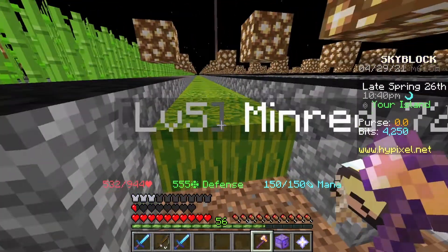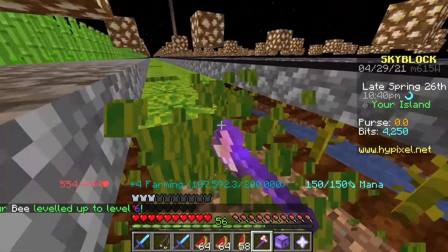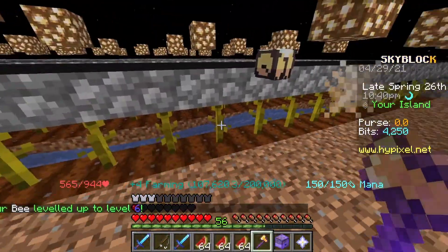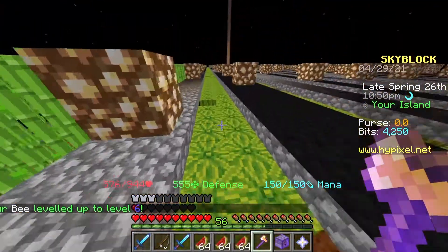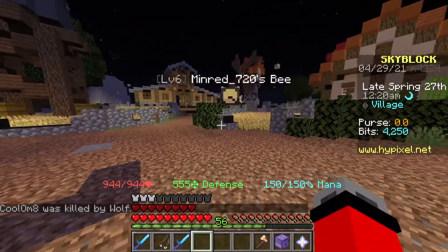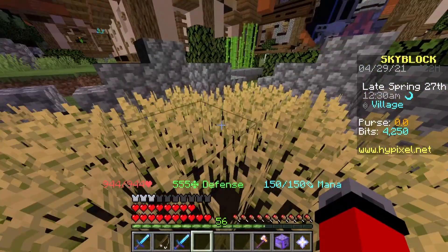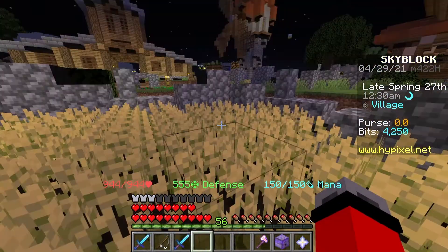The second method is collecting from farms. So if I go ahead and start collecting from this farm, my Bee just leveled up to level 6. Now you don't need to have this large of a farm — you can just warp to the hub, head over to the farm area, collect all the wheat here, and it'll give farming experience.